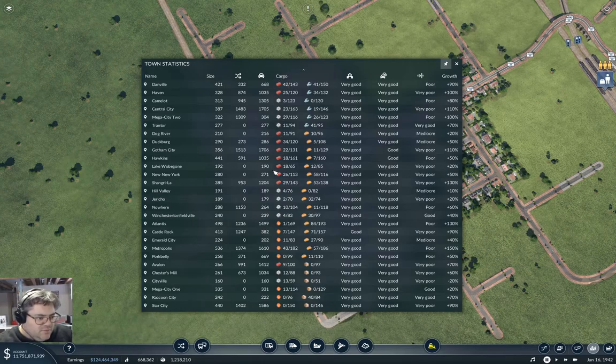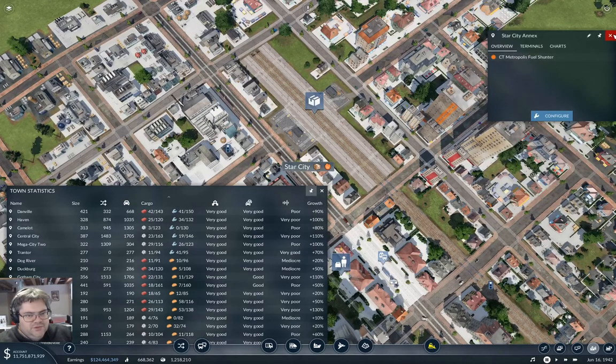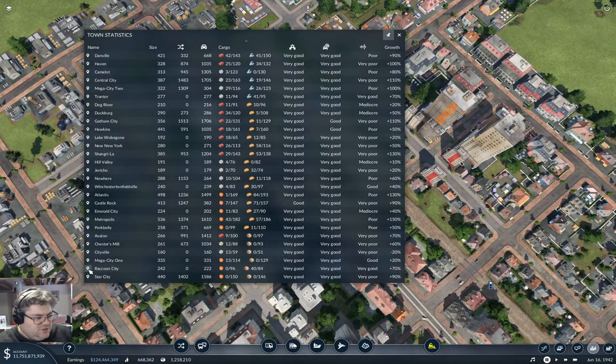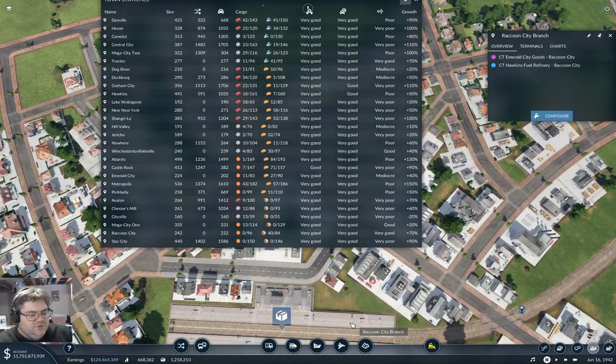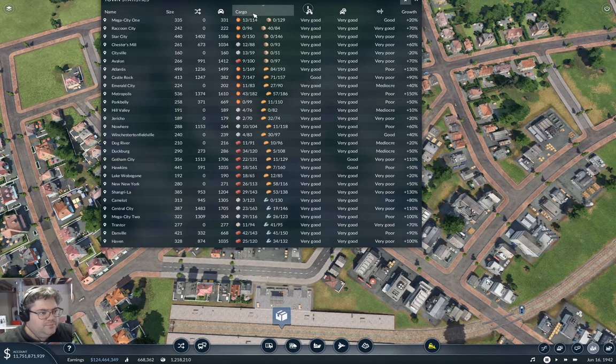We've got construction materials everywhere. Fuel — except for Pork Belly apparently, and Raccoon City and Star City. I think we did Star City, yes, and we just did Raccoon City as well. So I think what we need to do then is get food to Hill Valley, and that will sort out one of the issues here.